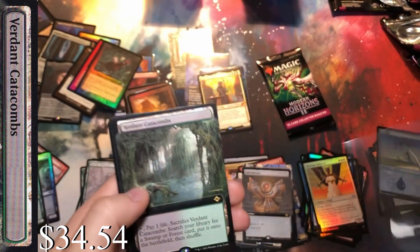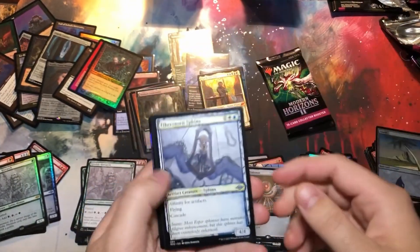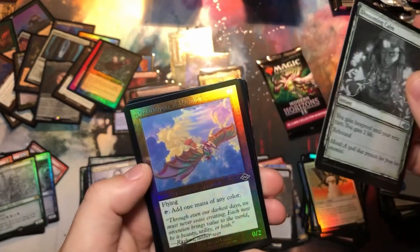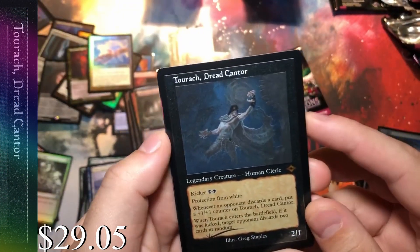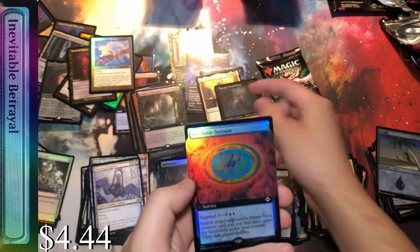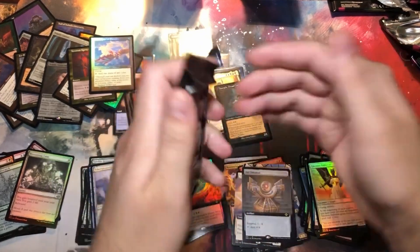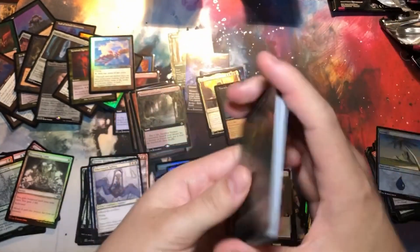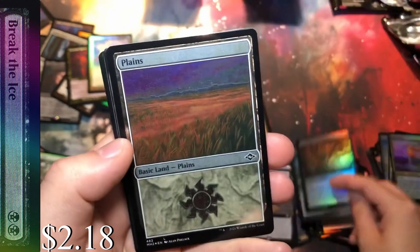After this I feel like we're just going to be completely numb to getting fetch lands. Fractured Sanctity, Blooming Marsh, Ornithopter again, Terminal Agony — we're starting to see some duplication. And Tourach, Dread Cantor — very interesting card. I feel like this might be one of those sleeper cards too; it could definitely go either way. Last pack though — question is whether tapping it is actually bad luck or good luck, because we haven't tapped it in a while and we've been getting some pretty good cards.